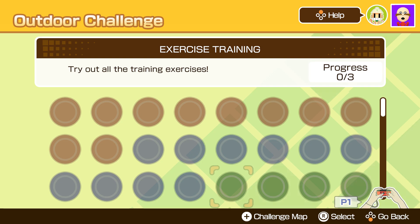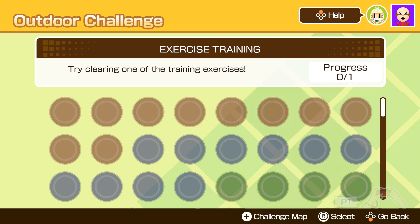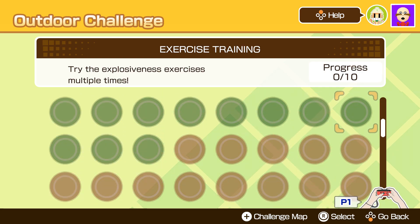Next is the green section for exercise training mode. There are 15 medals here for tasks like completing each exercise training mode ten times, collecting a whole bunch of athletic points, as well as completing each exercise course in one single day.